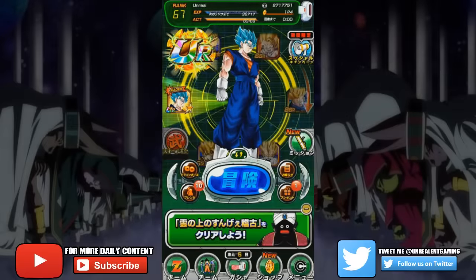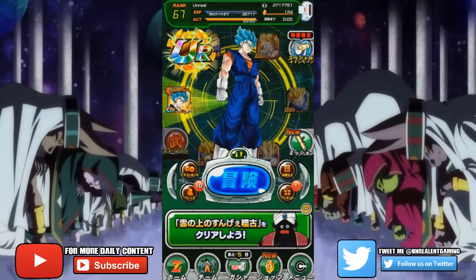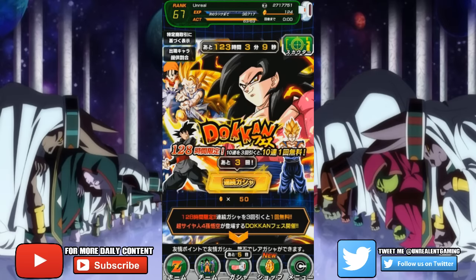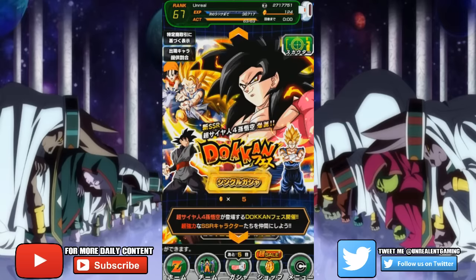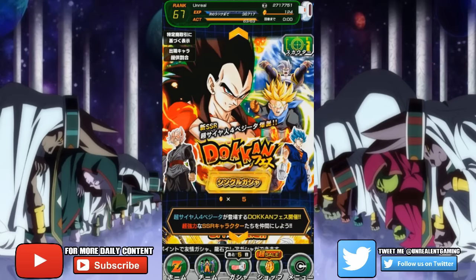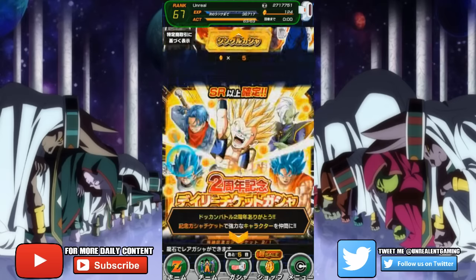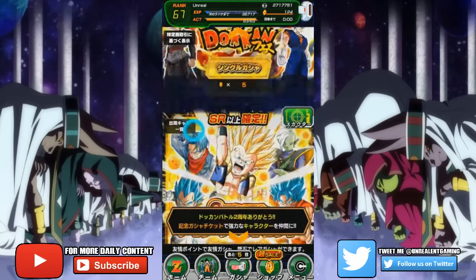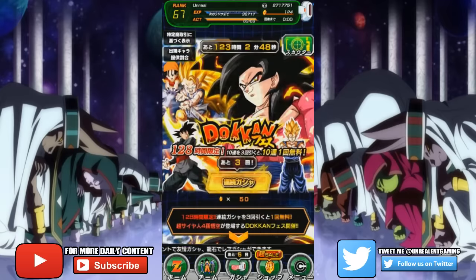The long-awaited Super Saiyan 4 cards have now come to Dragon Ball Z Dokkan Battle. Welcome back to another episode — today we finally have the two-year anniversary, with brand new cards and brand new summonings. We have the Dokkan Festival going on with Super Saiyan 4 Goku, Goku Black, Vegito, Super Saiyan 4 Vegeta, and the regular cards as well.